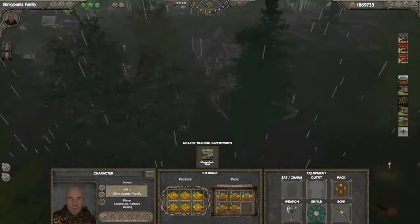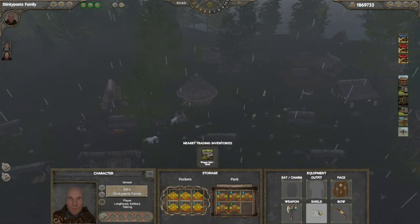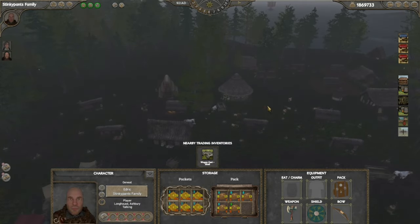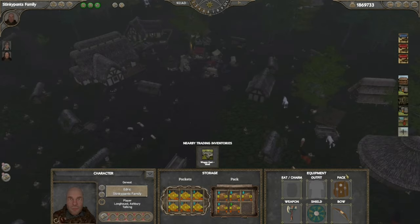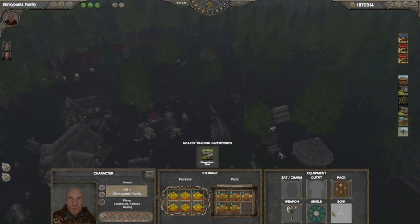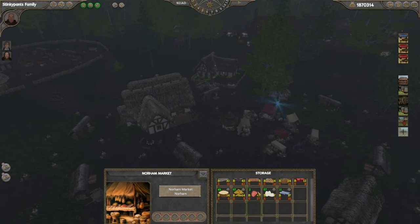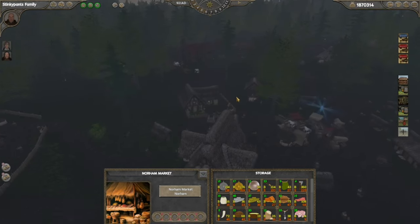None of this equipment is generated arbitrarily. You can pick up weapons and shields from Viking raiders that invade your town — if you defeat them you can loot their corpses. This pack and outfit were produced at a leatherworker and a workshop in one of the towns by NPC players or by myself. Nothing is generated arbitrarily; everything you see on the market is produced by either you or the NPCs. If neither is producing anything, there will be nothing to buy — it's a living, breathing world.